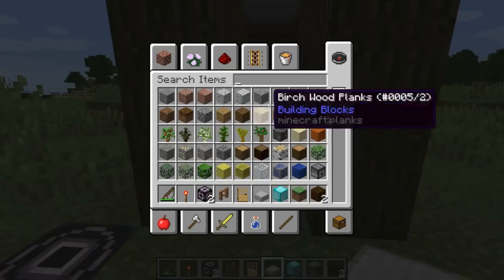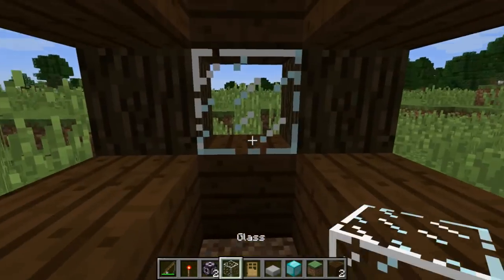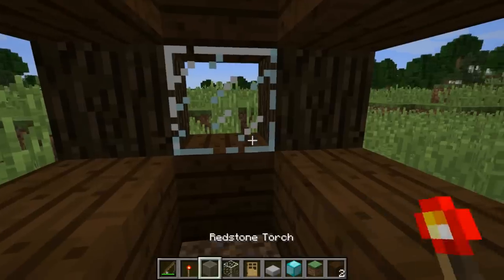And let's say we add some glass in here - doesn't have to be real fancy. We can add some tinted windows, let's add some light gray windows on the side.